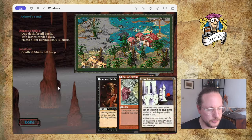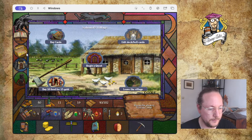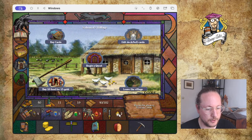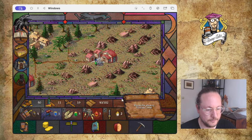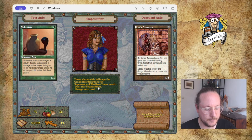Take the dungeon clue — south of Shell Cliff Keep, Jonot's Tomb. Pretty sweet! Demonic Tutor in there, but I'm not playing black. Wheel of Fortune — also really sweet. I have to transport and protect the village. Duel the Shapeshifter. I wanted to go into the dungeon but this is more important.